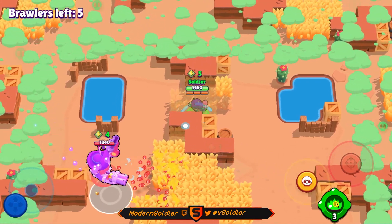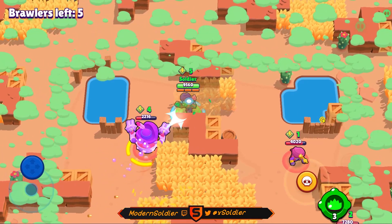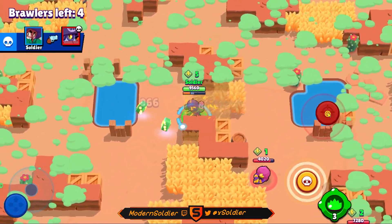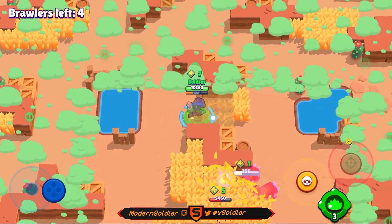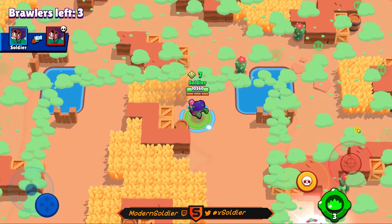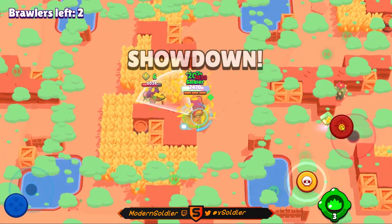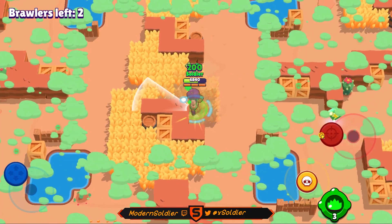I'm going to look for a situation where I can put some bushes down. I can see another Rosa has put a lot of bushes down in the center — if I can contribute to that and make a big bushy middle, it'll pay off really well since we have the plant lifestyle power and can get good healing out of it. I see someone in the storm — it's another Rosa. I have my super and I want to try to use it on her, but I don't want to pop it too early.